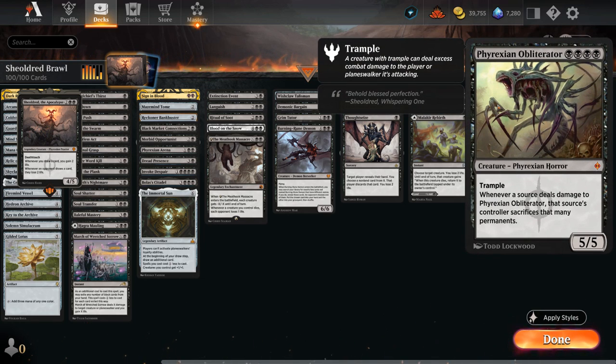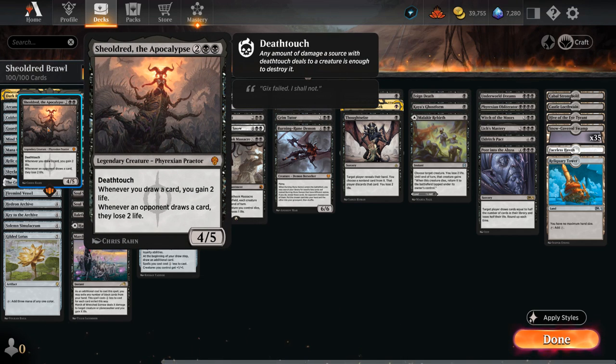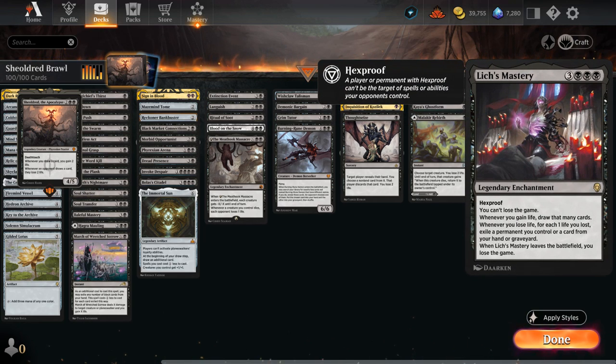We've got Phyrexian Obliterator, which shines against red and green decks that don't have an easy way of getting rid of it. Whenever a source deals damage to the Obliterator, that source's controller sacrifices that many permanents — so if they deal five damage to kill it, they have to sacrifice five permanents, which often includes their lands. Then there's Witch of the Moors, which is great alongside Shieldred — it's a 4/4 deathtouch saying at the beginning of your end step, if you gained life this turn, each opponent sacrifices a creature, and you return up to one target creature card from your graveyard to your hand. Just by having a Shieldred in play and gaining two life each turn, we can easily enable the Witch to make the opponent sacrifice. And finally, Lich's Mastery — one of the centerpieces of the deck.